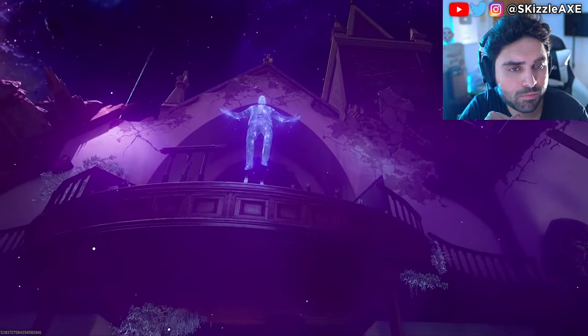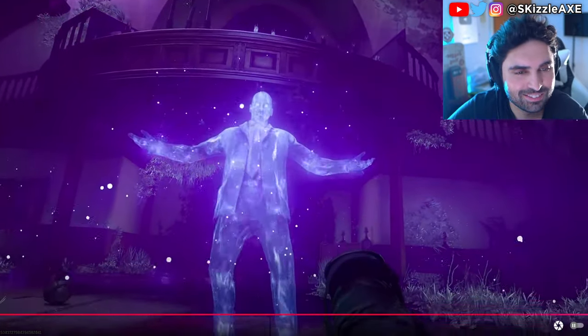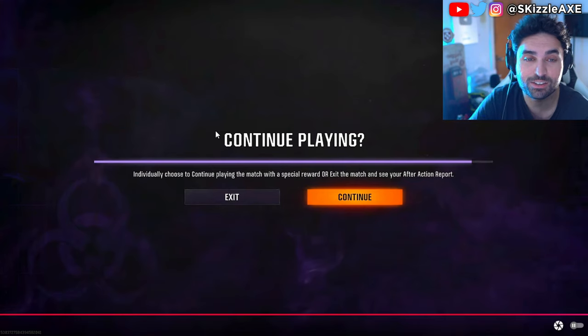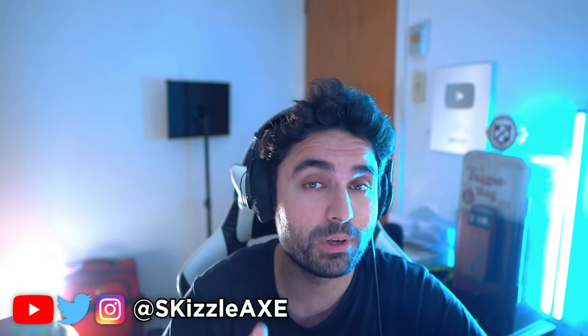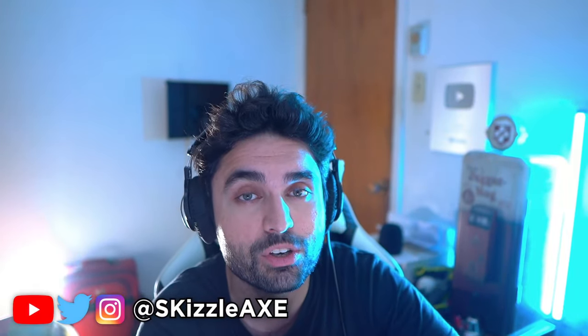Once you finish the cutscene there'll be a prompt to continue playing. When that character jumps down it looks very much like Heisenberg from Breaking Bad. Check out the other video on screen about the confirmed Black Ops 6 news from Activision — it's a wild story. I'll see you there.